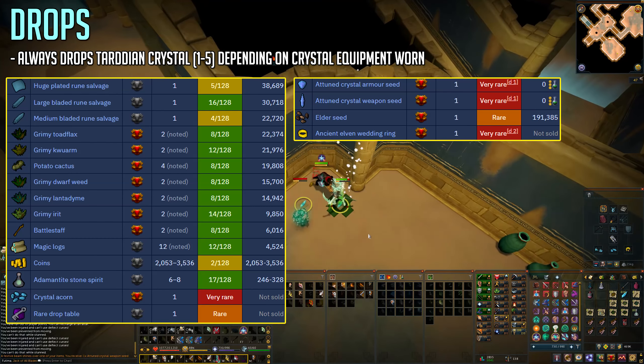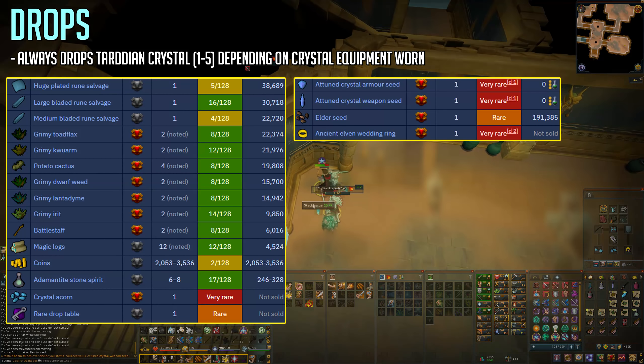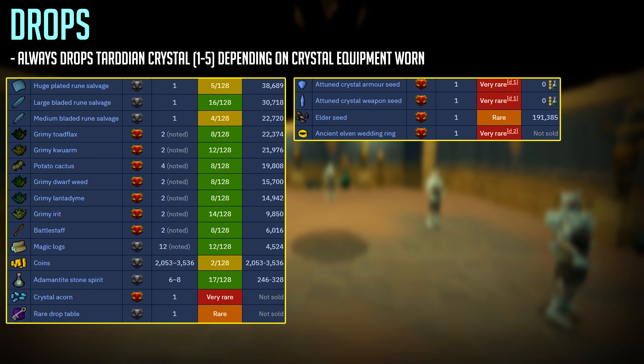Crystal shapeshifters have mechanics and are able to use abilities much like a regular player, which is why you don't want to pray against them. Instead use soul split and curses, because they cannot knock those off. They can knock off your deflection curses though — this is why I recommended 95+ prayer.